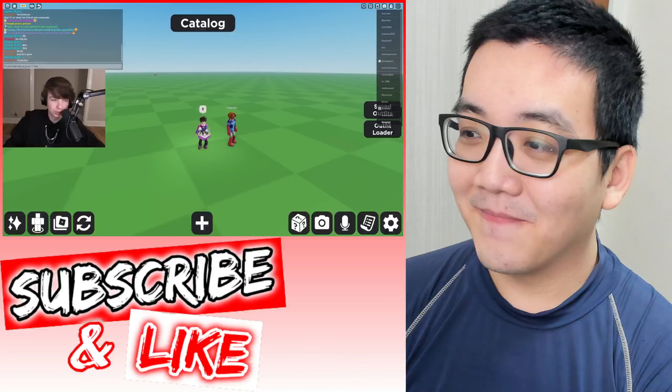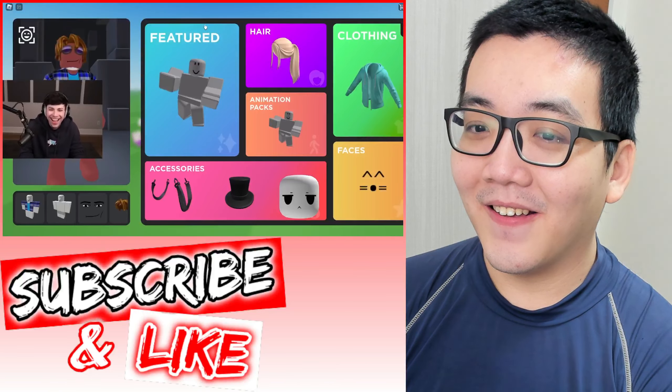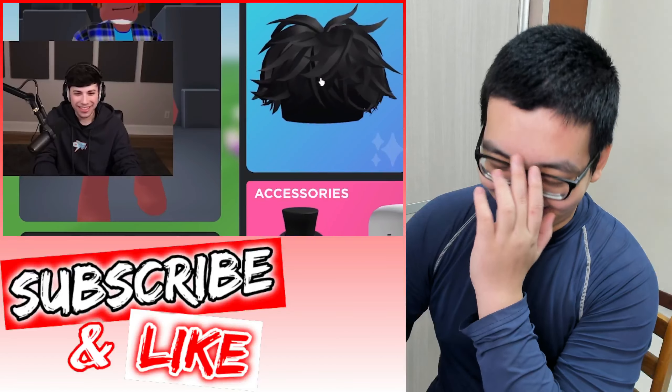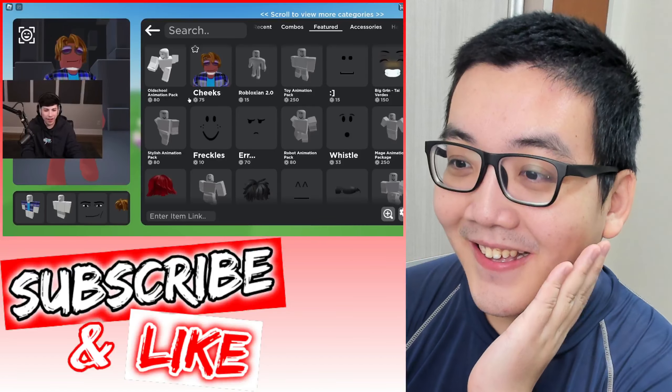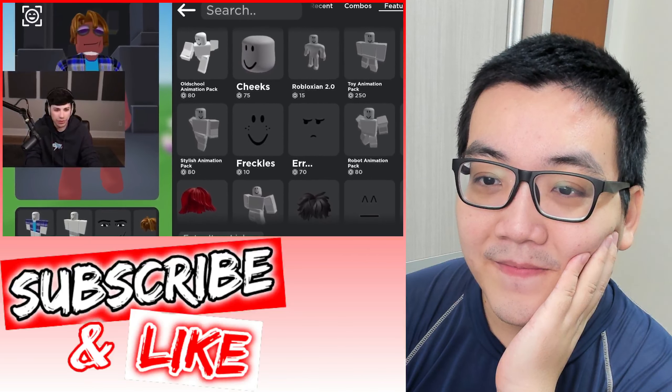Here's what we're gonna do, okay? Click Catalog. Catalog. Where? Right in the middle, it's obvious. Then click Featured. This is actually exciting. I've been really wanting to change this stupid idiot for so long, but I never knew what to do.